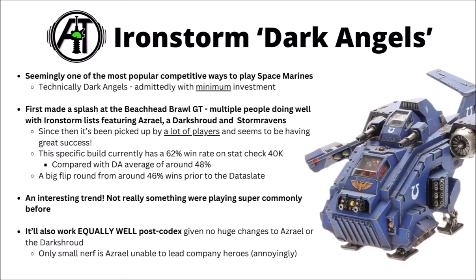It really does seem that this is a quirky innovation in list building that people hadn't cottoned on to before. The Dark Angels Codex rules have only just really gone live with points costs, though it does look like these builds won't really be affected — Azrael and the Dark Shroud remain the same points cost. The only nerf affecting these is that Azrael is unable to lead Company Heroes anymore; they've locked him to take Inner Circle Companions instead. Though to my mind that's hardly the end of the world — you could just sub them out for Assault Intercessors, another Intercessor unit, or go higher investment with Sternguard or Hellblasters.